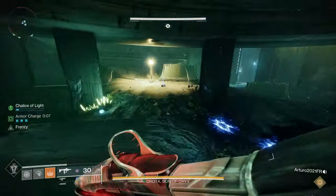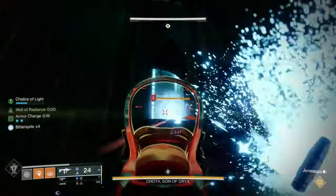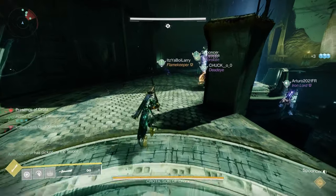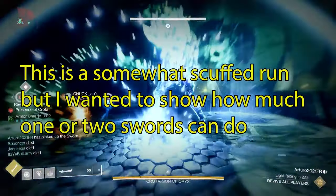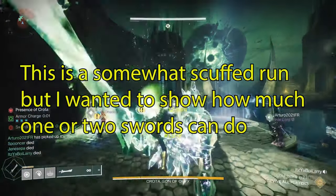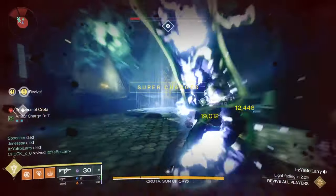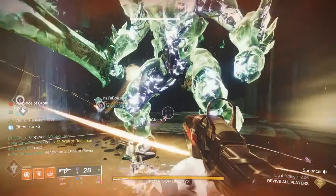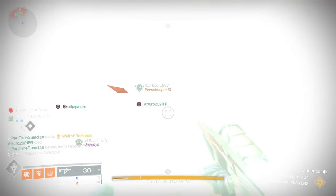When you're getting ready to take the shield down, when you have him distracted and he slams, have your people with swords ready. Also have someone with Tractor Cannon — we used one of the people who were clearing the boomers for that. When he slams, have the sword players start wailing on him using heavy attacks and super attacks. Before you begin, use Tractor Cannon on him to apply the debuff, then put the Well down afterwards. The reason: if Crota slams again, that slam will take the Well out, so maximize that timing. With two swords, Tractor Cannon, and a Well, you should be able to take his shield down.